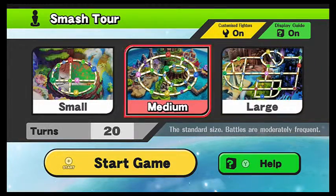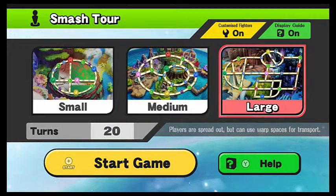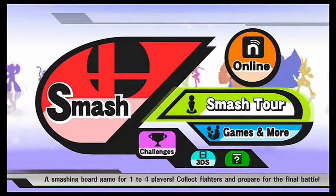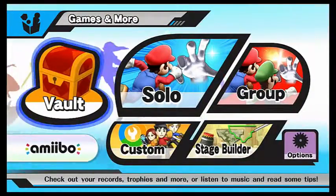The next thing you're going to want to do is to complete Smash Tour 10 times on each board. After you've done this, you're going to want to go into Classic Mode.